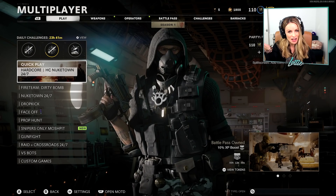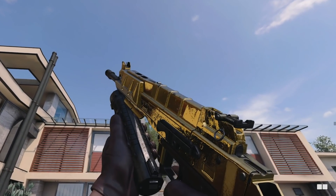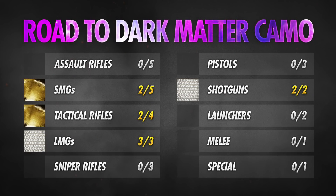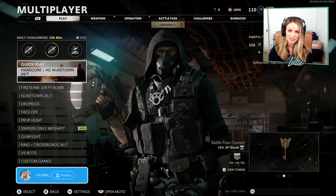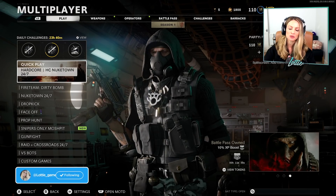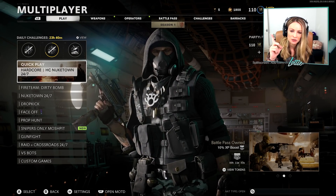Hi friends and welcome back to yet another episode of Road to Dark Matter. In the last episode we unlocked gold on the Bullfrog SMG, which means we currently have two SMGs and two of our tactical rifles in gold, and we have our LMGs and our shotguns in diamond. Today we're going to be moving on to another tactical rifle, the M16, which will give us three of four tactical rifles in gold and then we'll only need one more until we get the diamond.